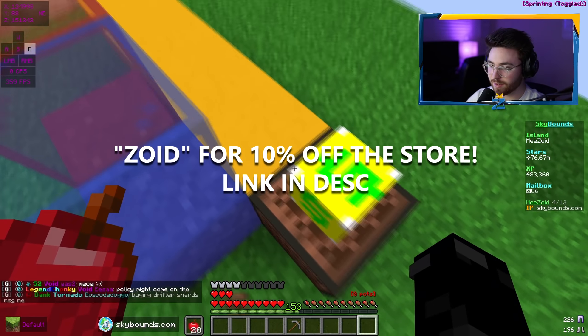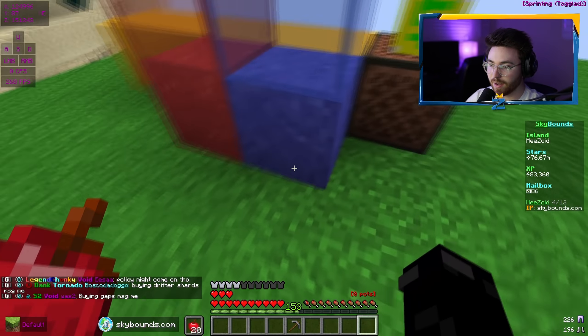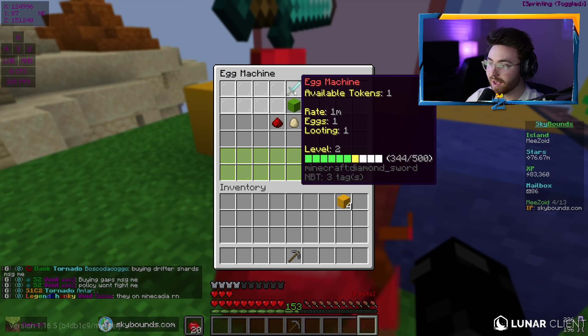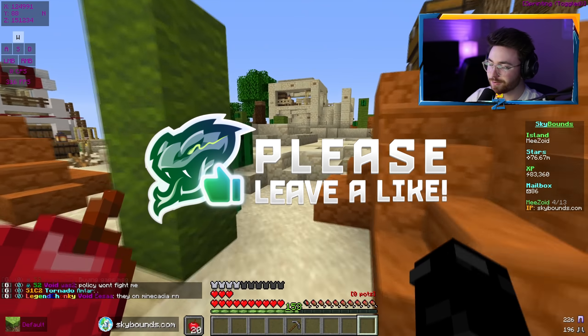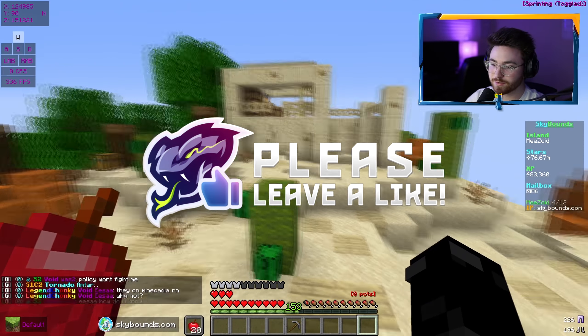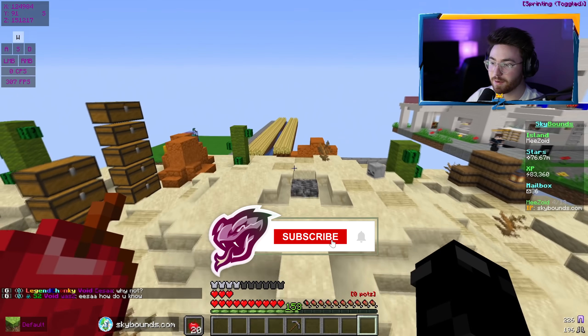Last video we ended off setting up this factory right here. I did AFK it with everything we had added into it. We have a level 4 mining machine and a level 2 egg machine as well. Pretty good overall, but to grind that out I gotta level up my skills, and I don't really want to do that right now. The main focus of today, like I said in the intro, is God Set PvP.